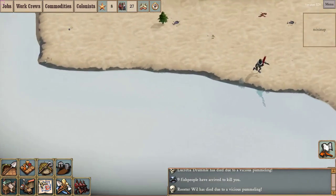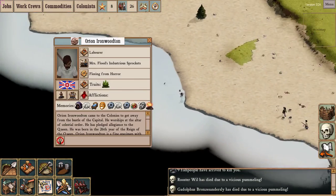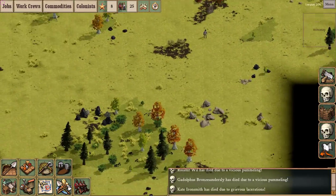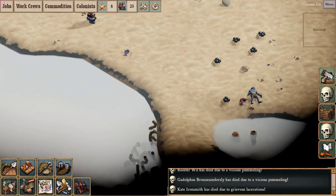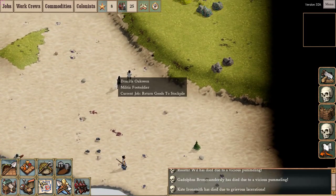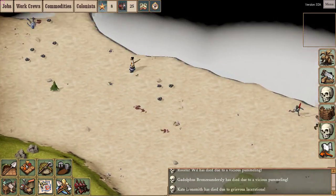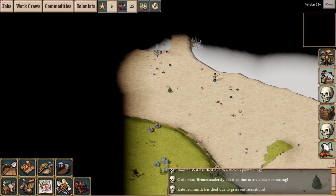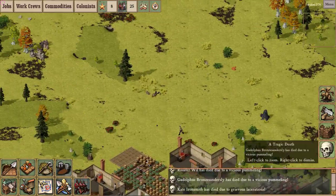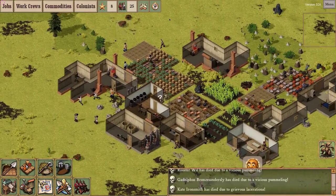What are my colonists doing way out here? I don't remember sending them out here. What are you guys doing - returning goods? A dagger and beer? Why is there beer out here? I'm so confused. Fishmen are destroying my gabions, I just lost another overseer - they're stamping on my crops.